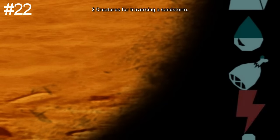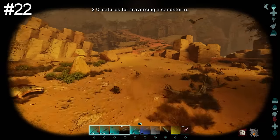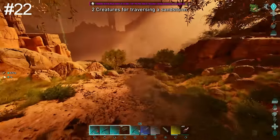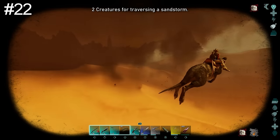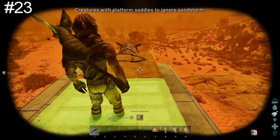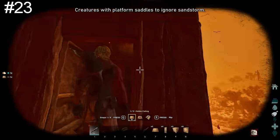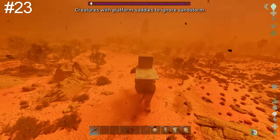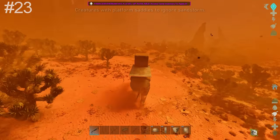Sandstorms will drain your water and stamina, and will impair you and your creature's ability to sprint. However, there are a couple of creatures that can thrive in a sandstorm. The Fasolasuchus, when burrowed, can move at full speed — so a sandstorm is a great time to get flint. The Procoptodon is also a great way to get through a sandstorm; its charge jump works perfectly fine allowing you to cover a lot of ground. You can also bypass the sandstorm effect using creatures with a platform saddle — if you have an adobe structure covering the rider, the creature will still sprint at normal speed, though stamina is still drained.